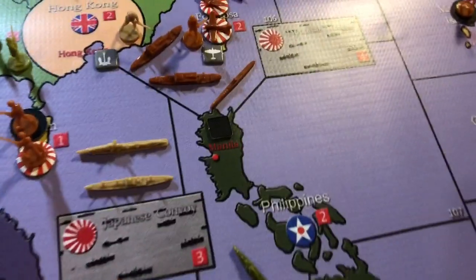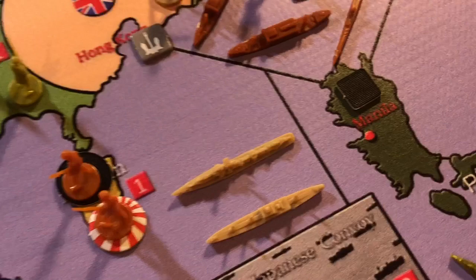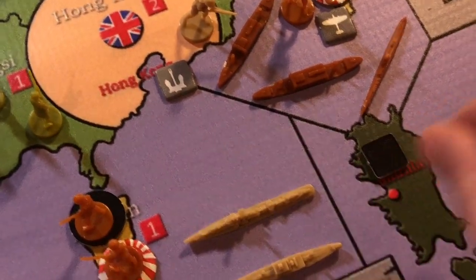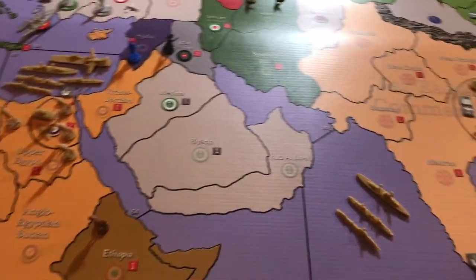In the Philippines and in Reims you can see a little black box there. We're using just a factory or whatever flipped over — that's denoting a fort. We'll put one in Tobruk as well and all the other places that need one.